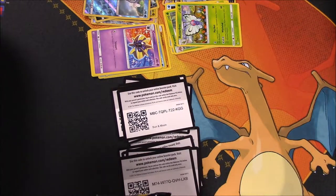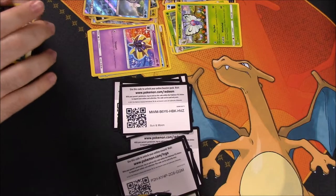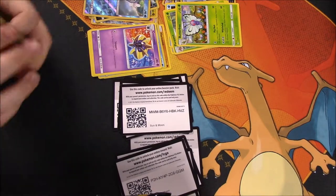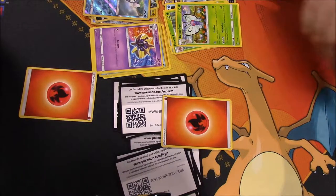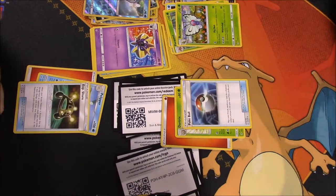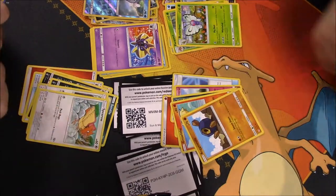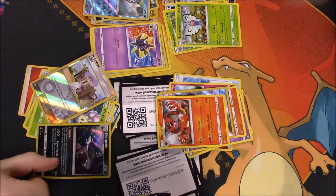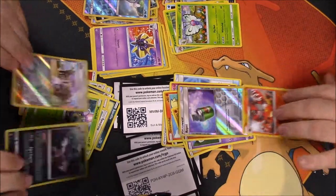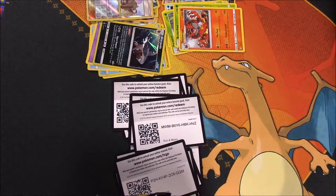Next set — there's the code. We got a Fire Energy — we both got Fire. Pelipper, XP Share, Alolan Raticate, Sandile, Pikipek, Spearow, Fomantis, Morelull. Then I got a Full Art Lily, and I got a Sharpedo rare. Awesome — I got a holo rare in that one! Beat you on that one.